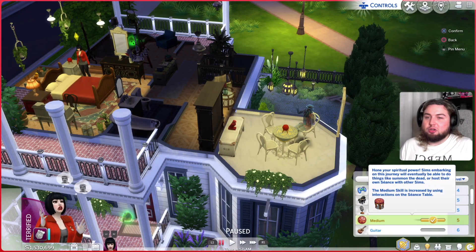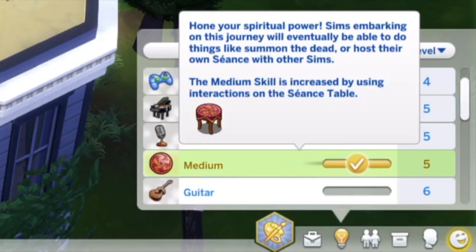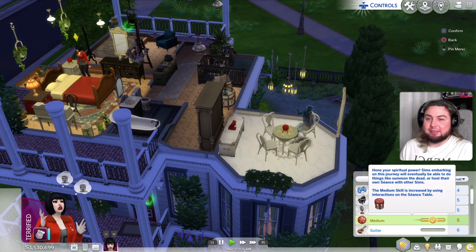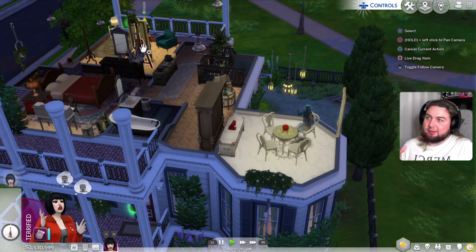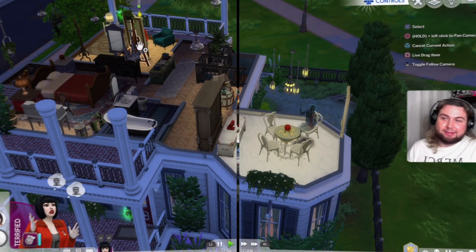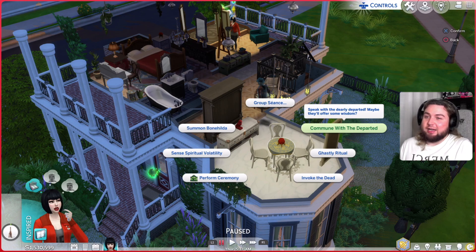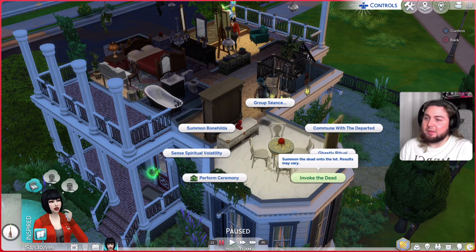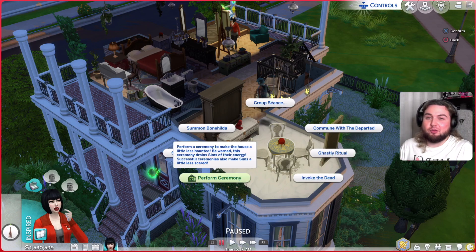About the skill itself — medium skill: hone your spiritual powers. Sims embarking on this journey will eventually be able to do things like summon the dead or host their own seance with other sims. The medium skill is increased by using interactions on the seance table, and it's just like a small skill — you only get to level 5 and that's maximum. So we can do 'speak with the dearly departed,' we can do 'ghastly ritual' — with this ritual for a short period of time you become a ghost. I don't understand why you would do that. Another thing is you can invoke the dead, so you will summon the dead onto the lot.